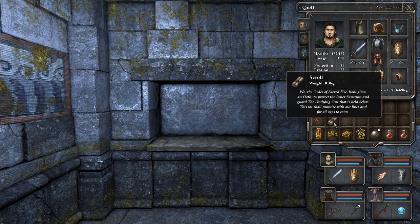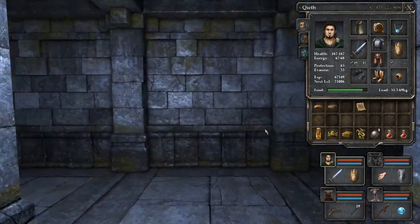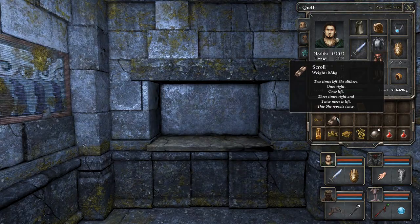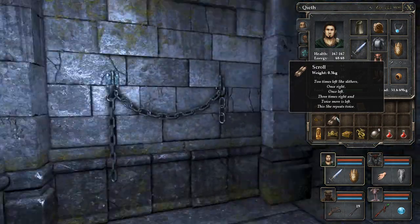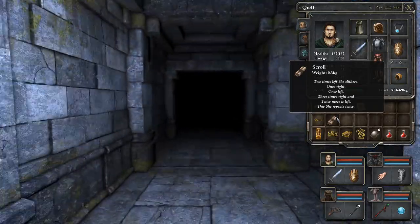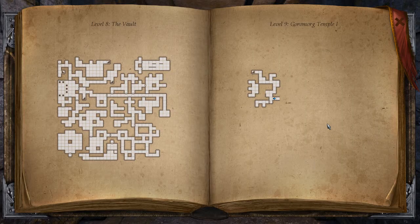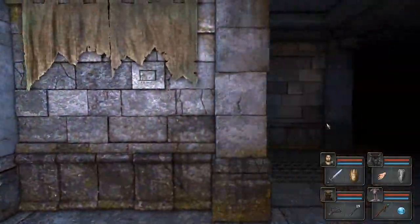We, the Order of Sacred Fire, have given an oath to protect the inner sanctum and guard the undying one that is held below. This we shall promise with our lives and for all ages to come. Well, that's nice. Two times left she slithers, once right, once left, three times right and twice more is left. This she repeats twice. That seems important somehow, so let's hold on to that.